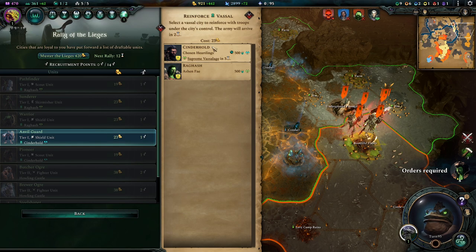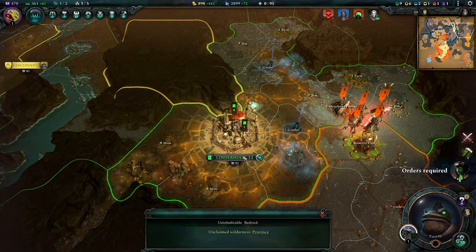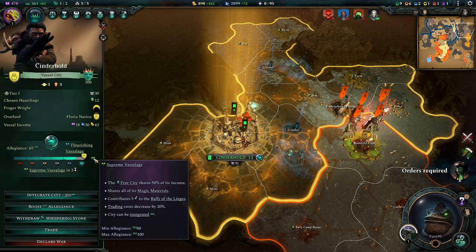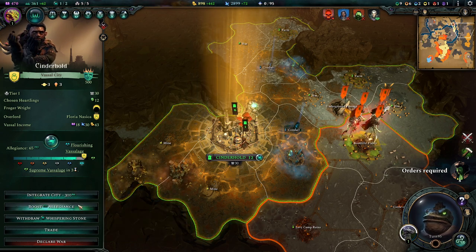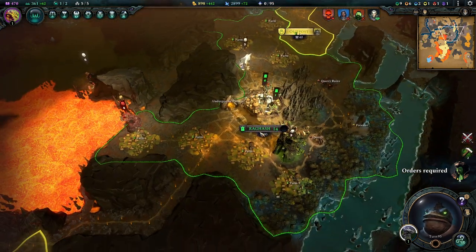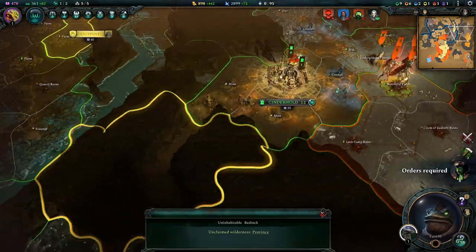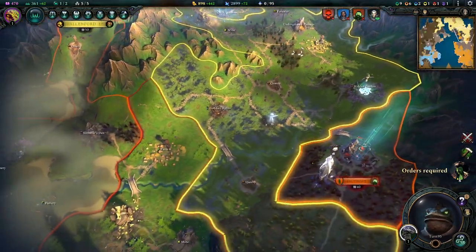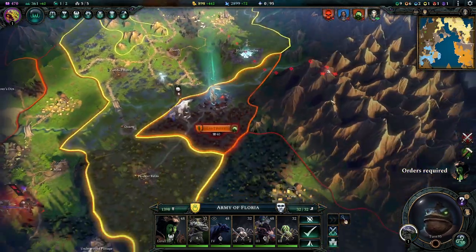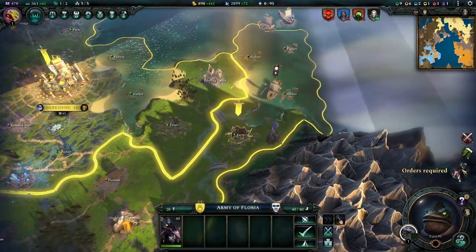Cinderhold — there you go, have that. What is Supreme Vassalage? Could boost the allegiance, but we're not going to do that. Do we have Supreme Vassalage with you guys? Yeah, we do. Let's go back up. We could of course try and attack this outpost now, but he's just going to come back out and bash us over the head. So we're still going to do our watch-and-wait tactic.